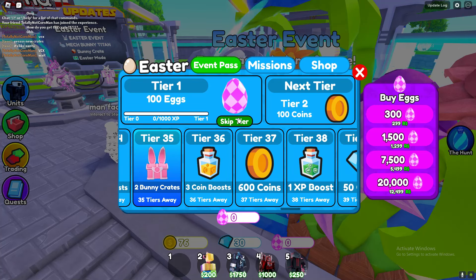If you want the Titan Bonnie Cameraman, what you basically gotta do is get the new currency, which is eggs. You get eggs by completing missions. Once you've reached a certain amount of eggs you will be leveling up in the pass — tier one is 100 eggs — and then you'll get to the next tier, which is pretty cool.